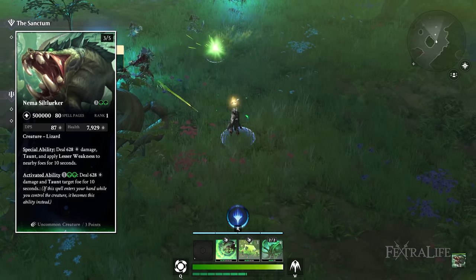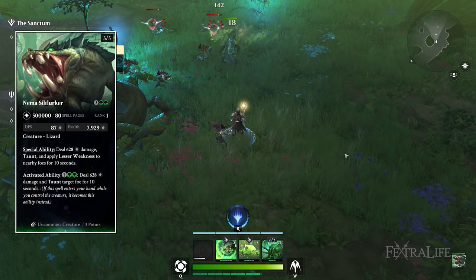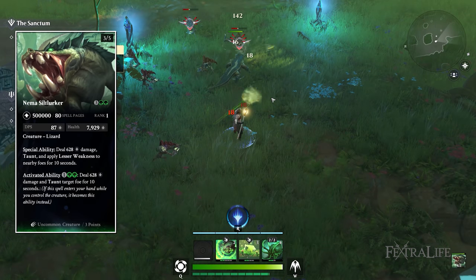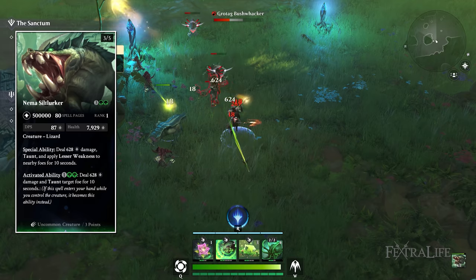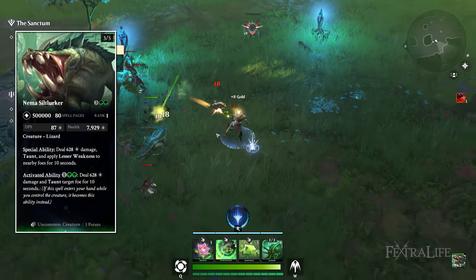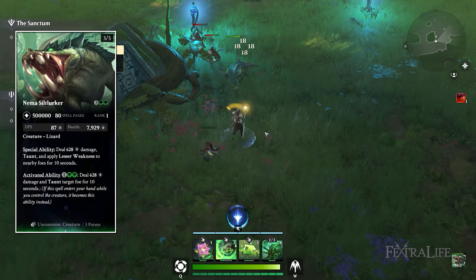Nima's Silt Lurka is a fantastic creature — a 3-5 for five mana, very durable and hard to kill. It's one of the few creatures that taunts nearby enemies, applies lesser weakness, and deals damage to them simultaneously, making enemies deal less damage, focus on it, and letting you take out other creatures without getting hit.